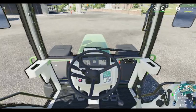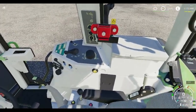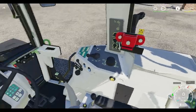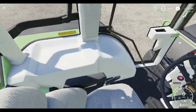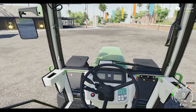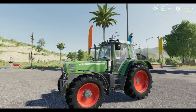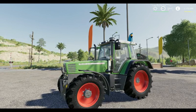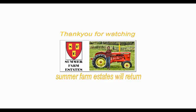Looking around the tractor, you see what you'd normally expect in the Fendt Favorit series — the gear lever there at the side, and the handbrake on that side. I hope you've enjoyed this mod spotlight. Please give us a like and a share. If you're new to Sommerset States and would like to see more of the work we do here, please subscribe to the channel and hit that bell notification icon — it will tell you when we do these videos and our live streams. Until we see you again, thank you for watching, and goodbye for now.